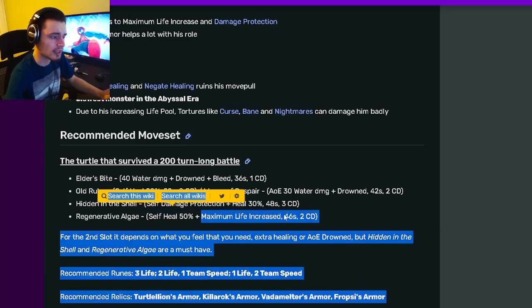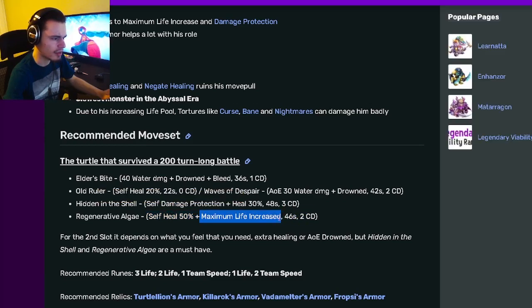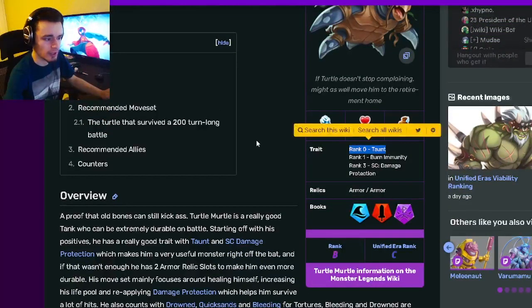Not only can he heal, but he can also increase his maximum life even higher. And since the heals are percentage based, it will heal that increased amount as well. Self damage protection is great — it makes enemies not want to attack you and makes them not do as much damage when they do. The only real problem with this monster is that he doesn't have mega taunt; he only has regular taunt, but regular taunt is still very good.